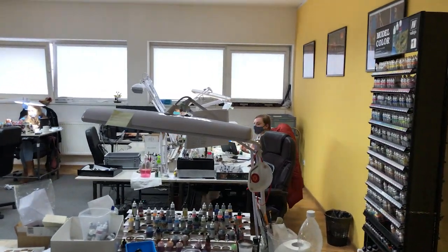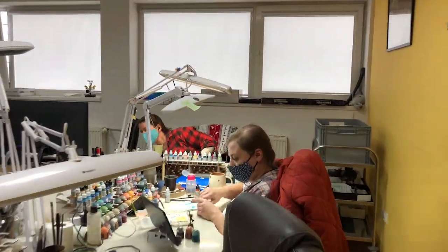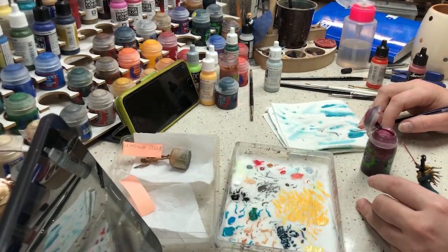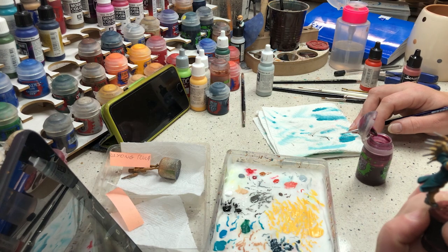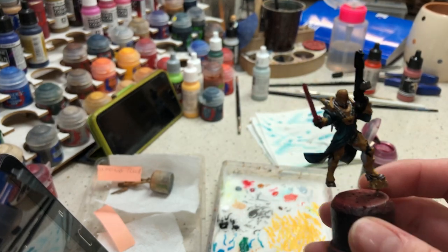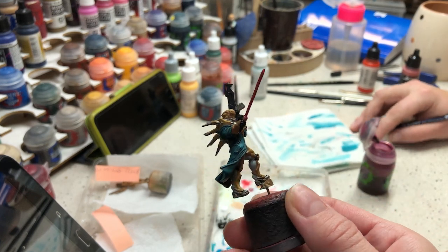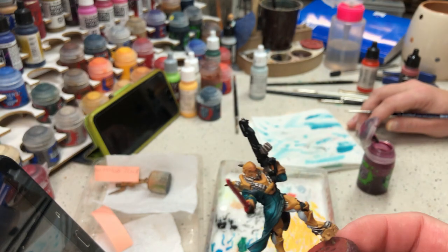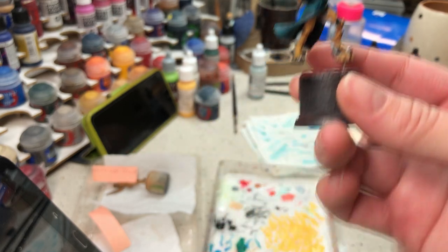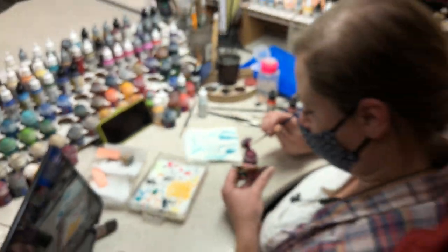Hi, Agatha! What you got? I got Infinity — here I have one model. The rest is on the window. This will be level 4. Thank you, Agatha.